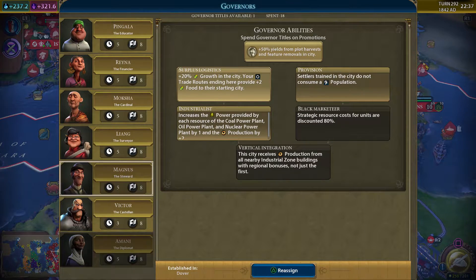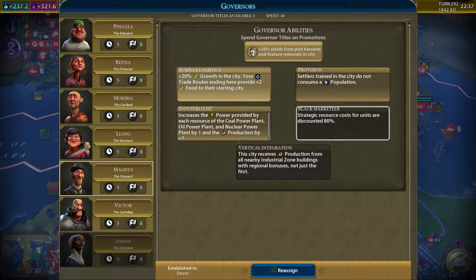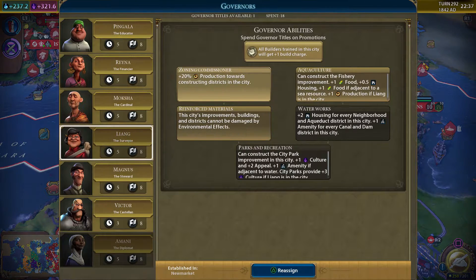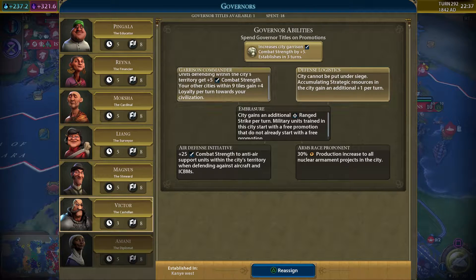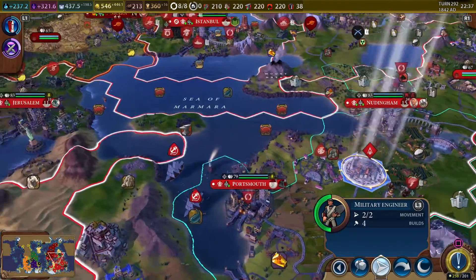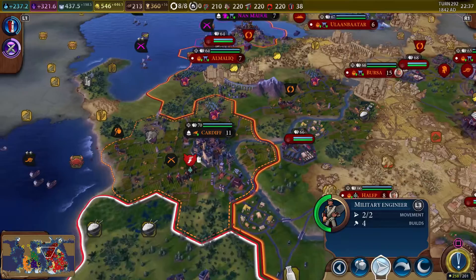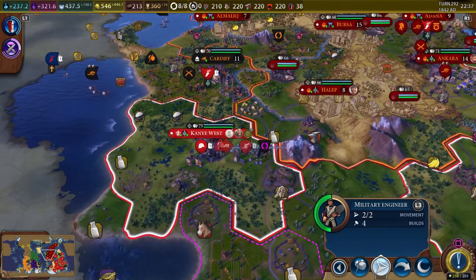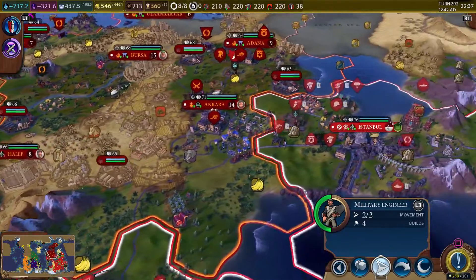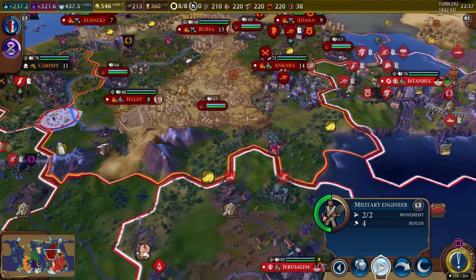Settlers trained in the city do not consume population — not really seeing anything here. So we're going to go ahead and get Victor's upgrade. Since that city is on the front line — that's in our city Kanye West — if any city was going to get attacked, it would be that one. Good luck with that, Victor.